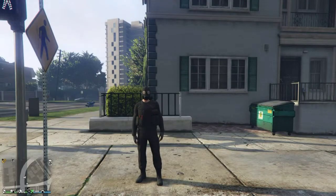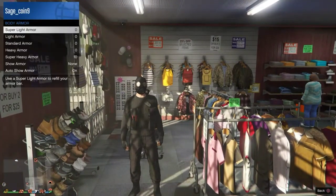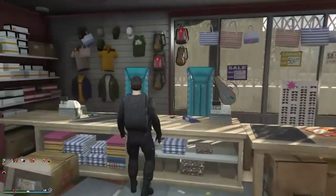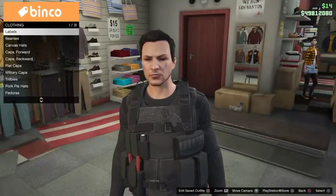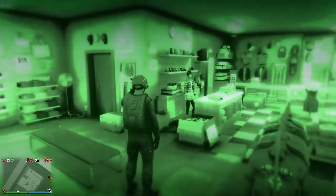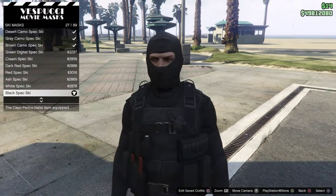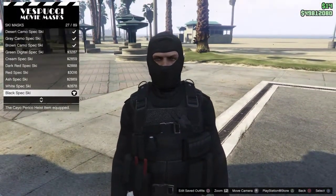Now what you guys want to do since you're back in free mode — head to a clothing store. We will have to do the telescope glitch again, but for now just copy what I put on my character in the store. After you've saved the outfit, come down to the beach at Vespucci, go to the mask store, and purchase the Black Spec Ski in the Ski Mask category.